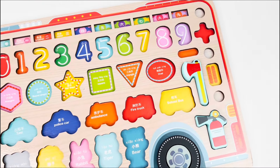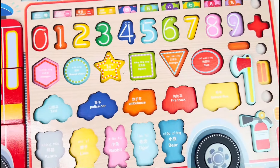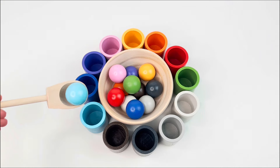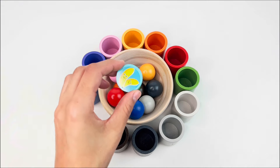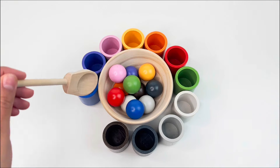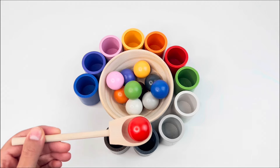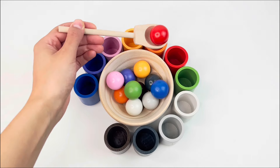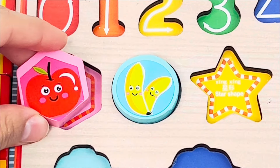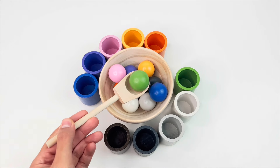Great job! Now let's start from the shapes. We need to find the missing pieces. Here are some balls and some cups. Where does this light blue ball go? Right here! Oh look, we got our first shape — a circle. Next we have the red ball. Where should it go? Let me see. Yes, right here, and here we have another shape — a pentagon. Next we have the green ball.